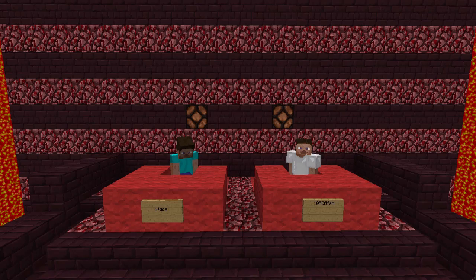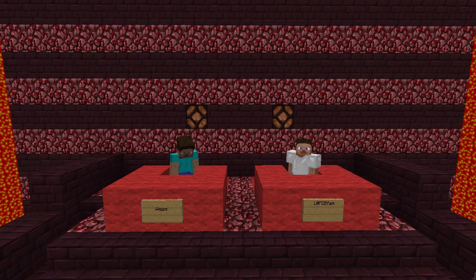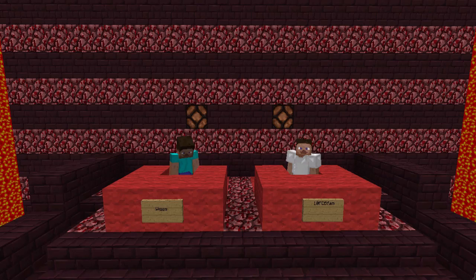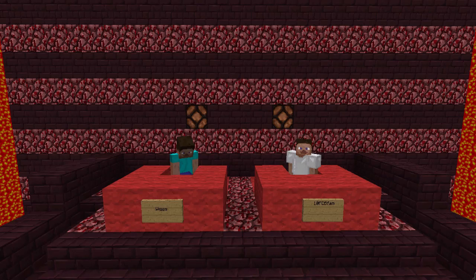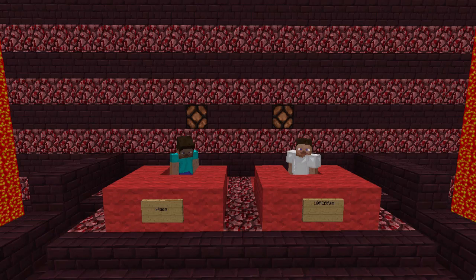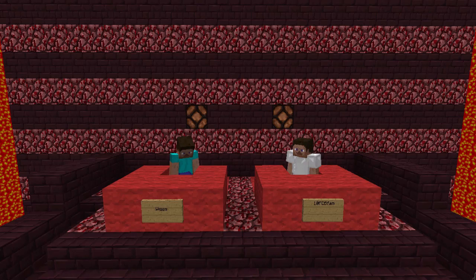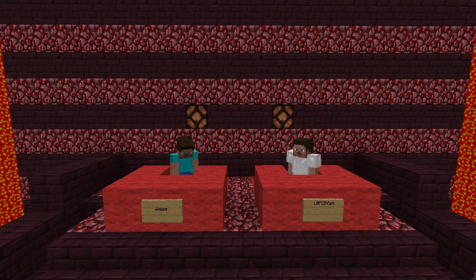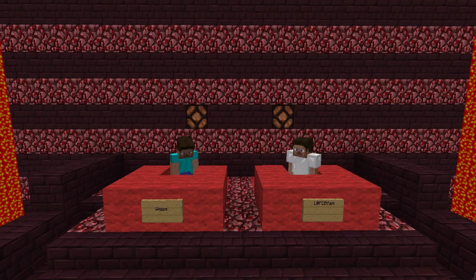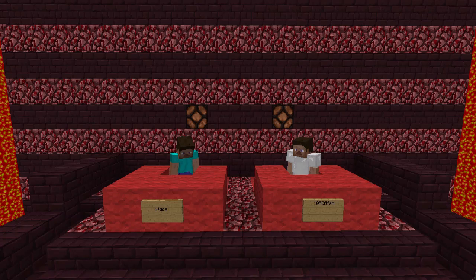They both have one option — the options option. After I ask a question, they push the button and say 'options,' and I will give them two options for an answer. For example, if the question is, what mob can be found in caves that is not hostile? And Wiggs would say, can I have an option? And I'd say, skeletons or little slimes? And Wiggs says skeletons — that would be wrong. And then 10FCB automatically gets the point, unless he also answers skeleton. So, whoever has the most round wins at the end wins.